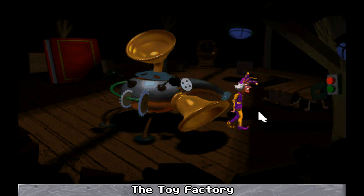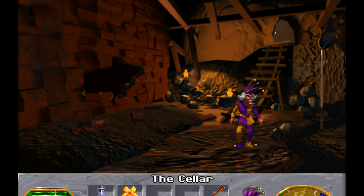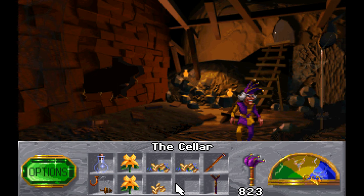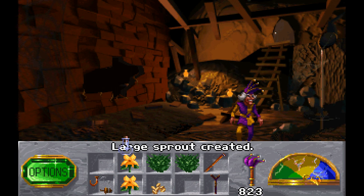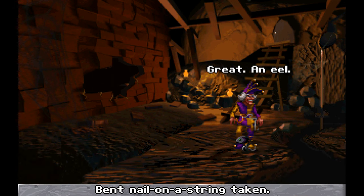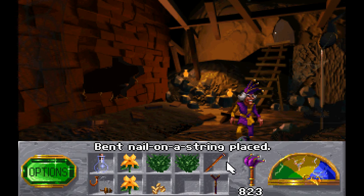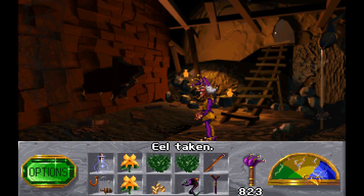We want to turn those sesame seeds into sprouts. You probably have a pretty good idea of what we're making here, because remember how the Voice of Reason really likes fish cream sandwiches — we need to make some of those. Loaded with water. Sprouts. Then another eel — but we actually don't want to use it for fertilization. We want it as an extra item so we can make the fish cream sandwiches.